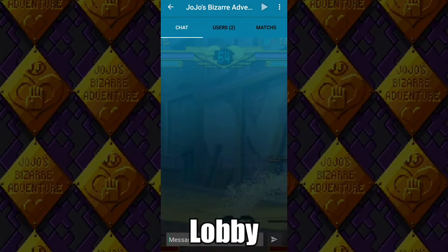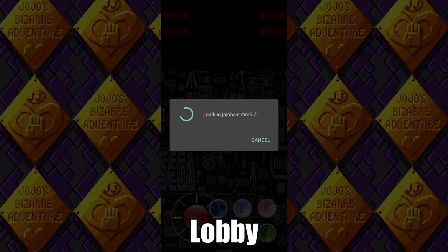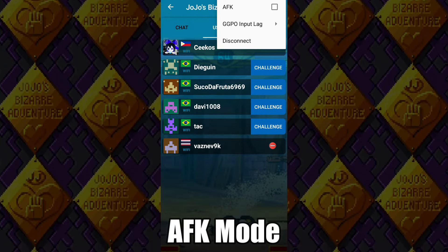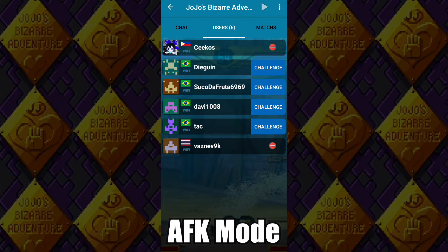The lobby is pretty much self-explanatory. You have the option to chat with people, spectate a match, challenge someone to a match, and receive a challenge. If you don't want to be challenged or have something else to do at the moment, you always have the option to turn on AFK mode, which prevents other people from challenging you and puts you in a tab that says 'not playing.'